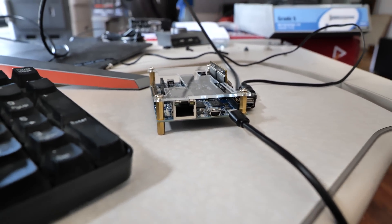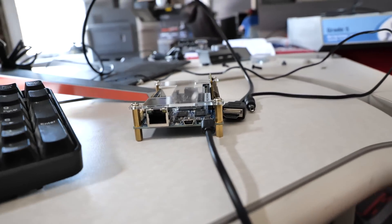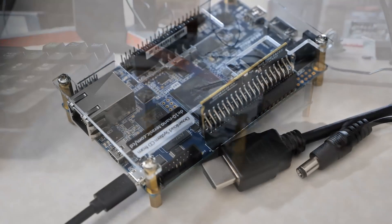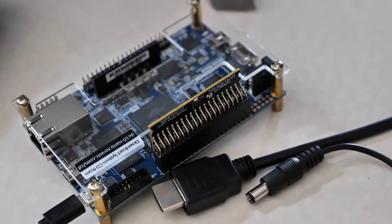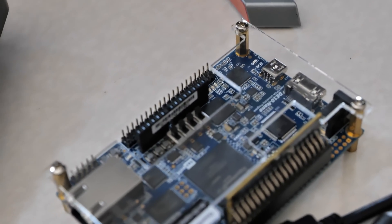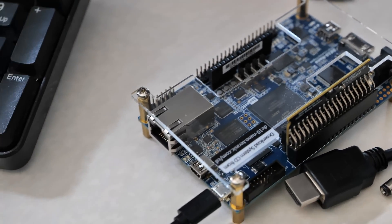This is what's called a field programmable gate array. This is an Altera thing — well, Intel after the acquisition — this is the DE10 Nano, the Intel FPGA University Program board. It's a generic board you buy for doing field programmable gate array research.